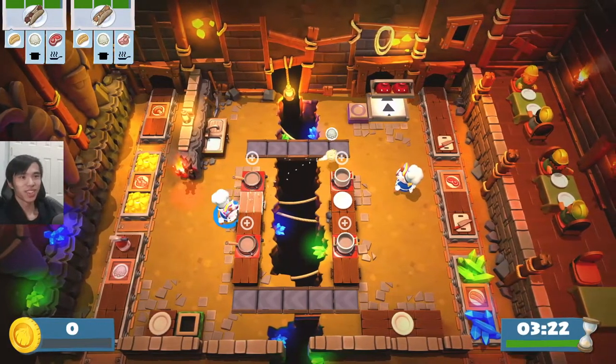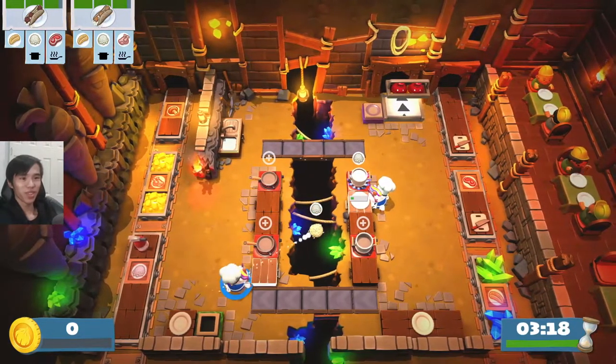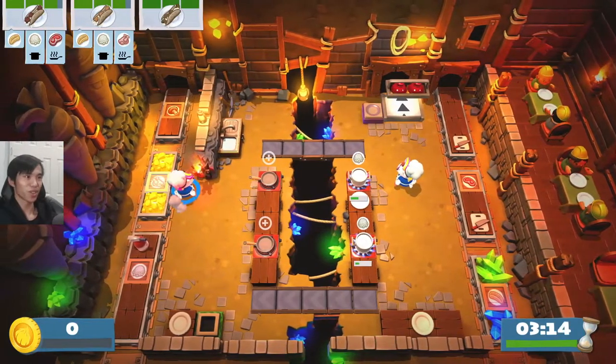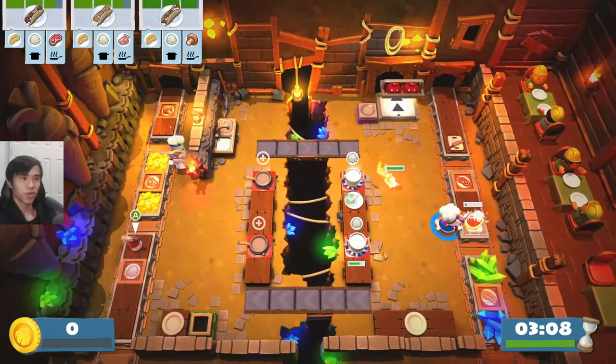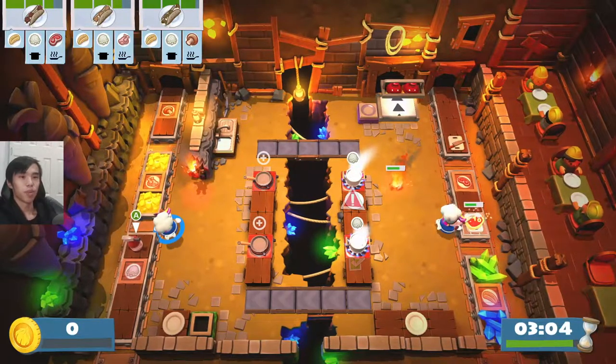We're doing burritos. The trick is the rice is on — as with most Overcooked maps — the ingredients are on the opposite side of what you have to do with them. We also need some steak; that's pretty easy, we can get that chopping. Oh, there are fires in this map as well.